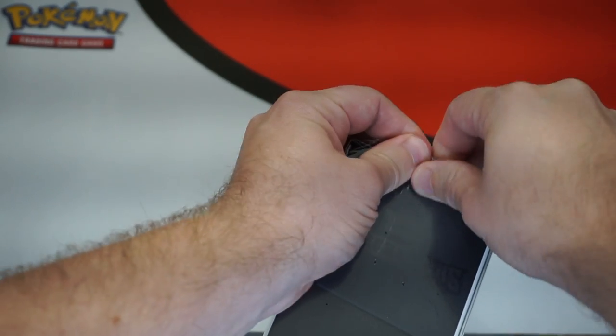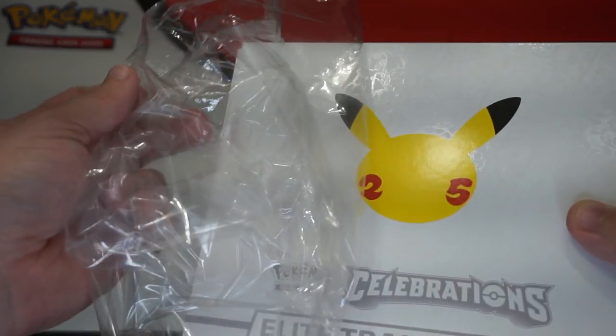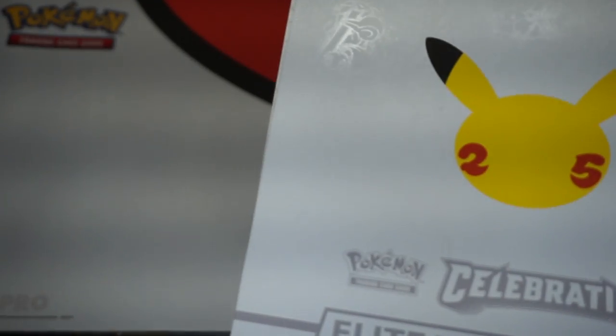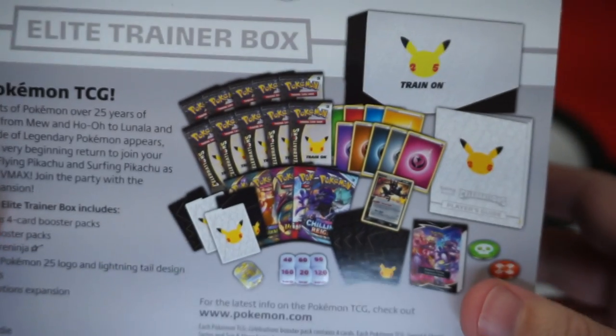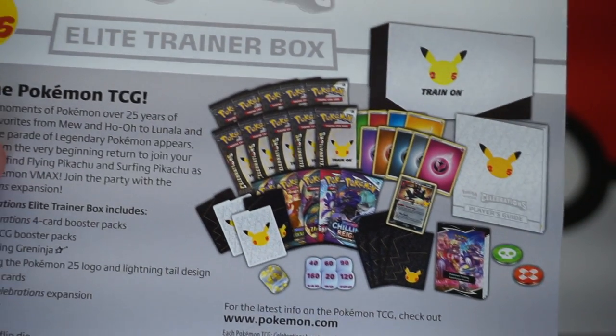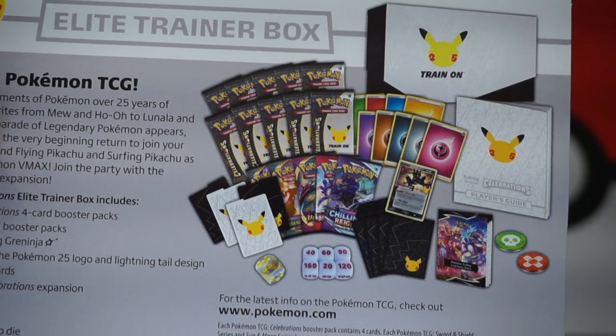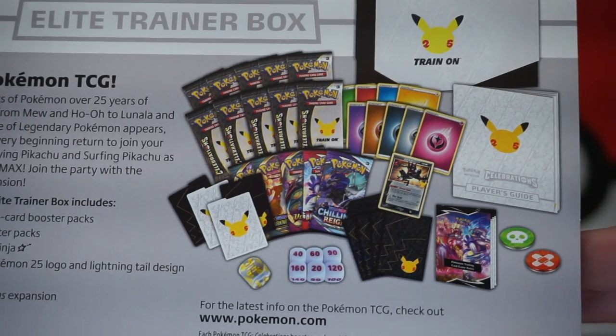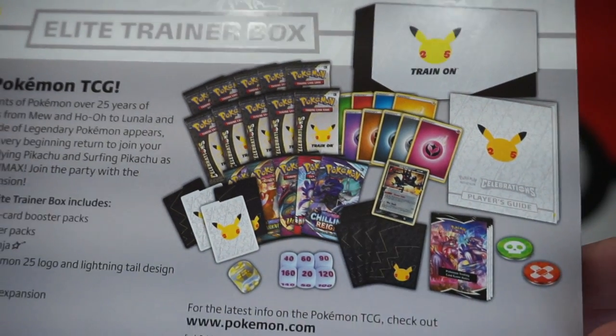Let's go ahead and crack into this thing. Fun to note, there is no branding on the cellophane wrapper — very interesting. You've likely seen some other openings; I haven't actually watched any on YouTube yet myself. I've been just kind of patiently waiting for it to come in the mail, though I did watch some friends open the product they received, so I have seen some sneak peeks at the cards.